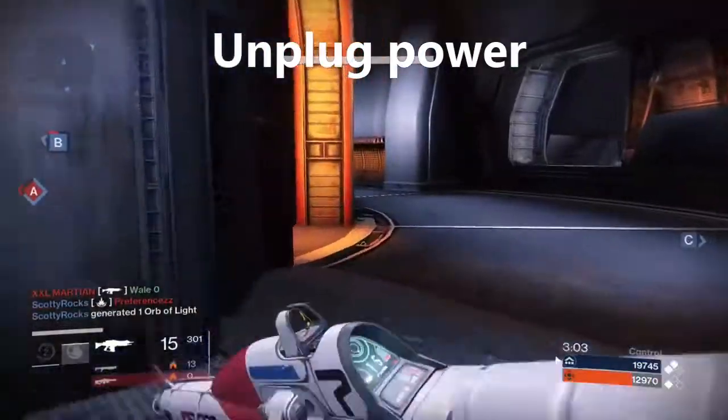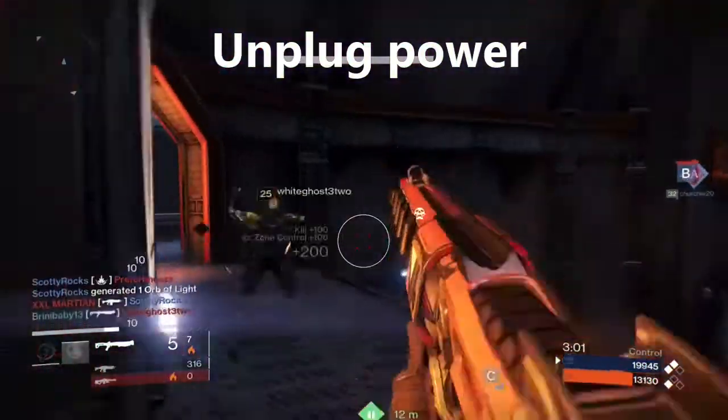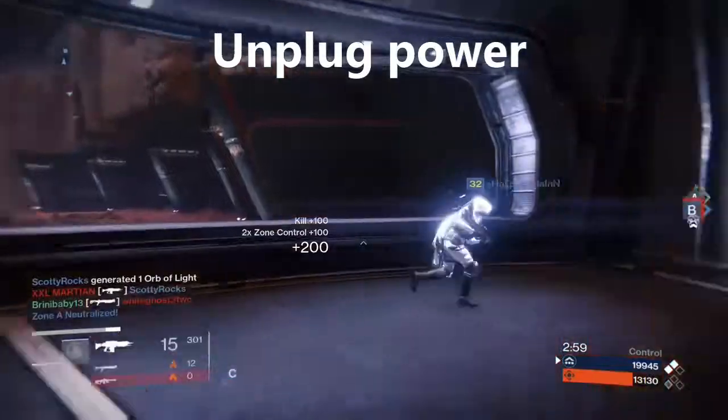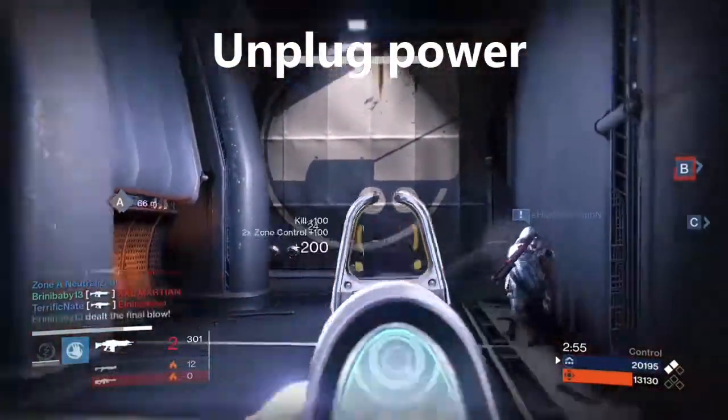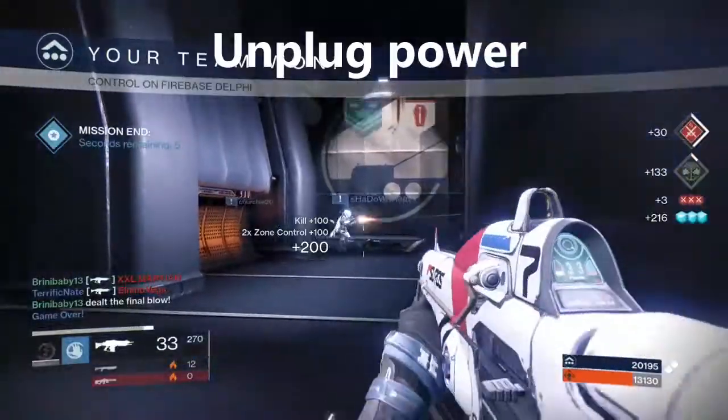With the next step, keep an eye on your power brick and wait until the light goes from white to orange, and then unplug the power cord from the back of your console and also from the power outlet.